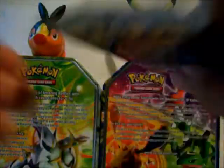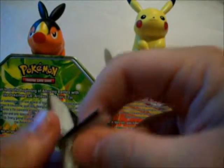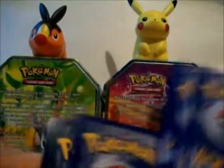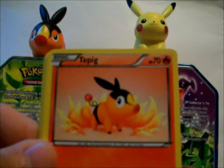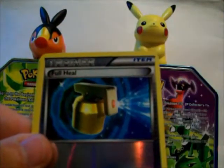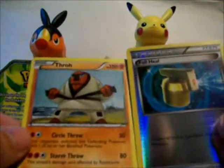Last pack - the Zekrom pack. This one has no glue on it surprisingly. Darumaka. Audino. Swoobat. Sandow. Tepig. Lightning Energy. Zora. Deino. Pokémon Catcher Trainer reverse. And a throw card. So this is for trade also - everything I pulled in this video is for trade.